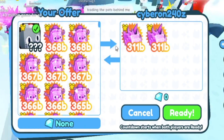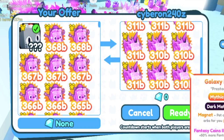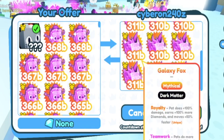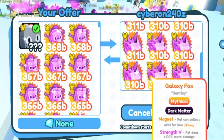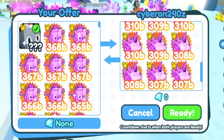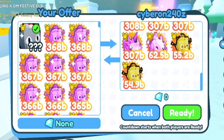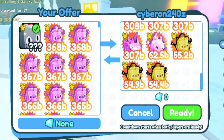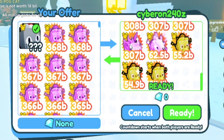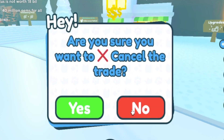Cyberron 240Z is putting up multiple Dark Matter Galaxy Foxes — they're adding a lot. I mean, this would make my power go up. Would it be enough to put me on the leaderboard? Probably not, because you need a full max inventory to get onto the leaderboard right now. No thank you, Cyberron, but it's not a bad offer.